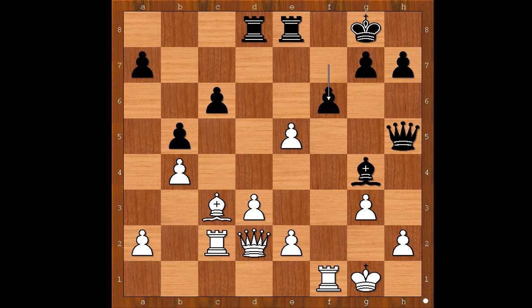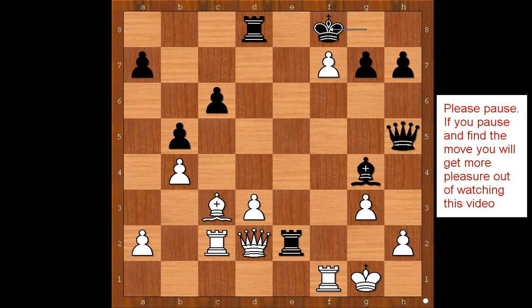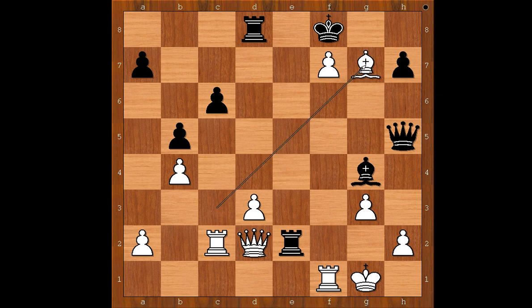f6, daring Anand to take on f6. If e takes on f6, rook takes on e2, attacking the queen. Anand did his calculations and accepted the challenge. Rook takes on e2, attacking the queen. Anand played an in-between move: f7 check. Kf8, white to move. White is losing in all variations except one. Anand played bishop takes on g7 check, sacrificing the bishop to expose the black king. King takes on g7, and now queen to c3 check.